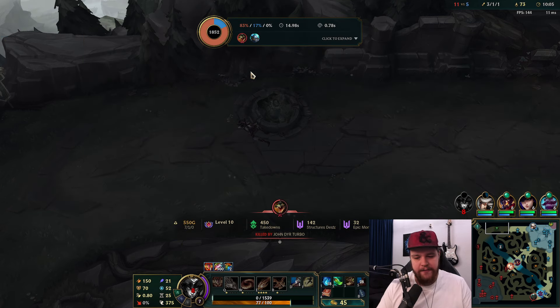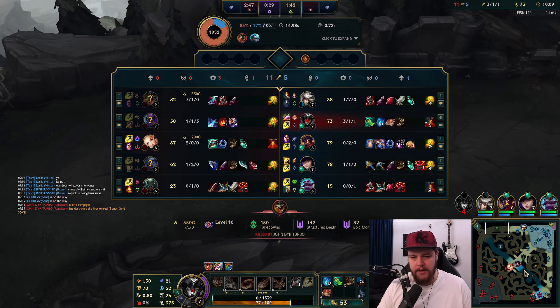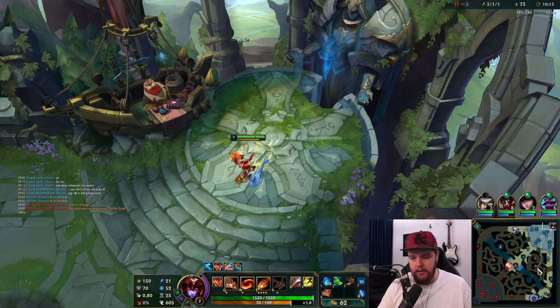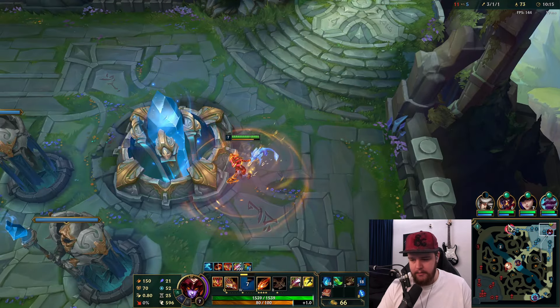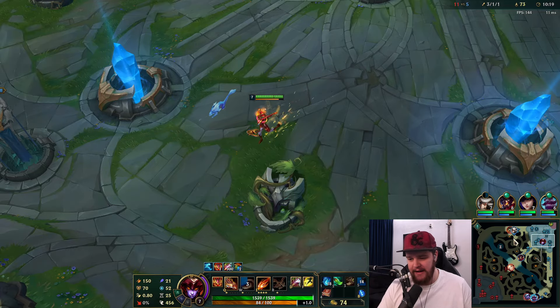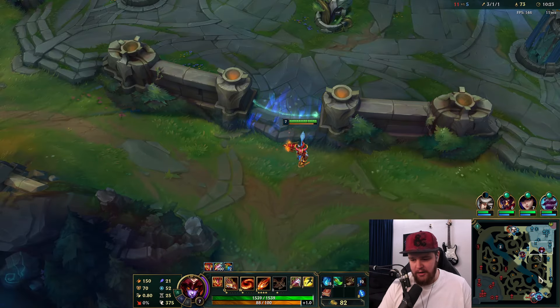I really shouldn't have tried it. I thought it was doable because I thought Renekton's ultimate would be down considering the situation, but this Camille does nothing. This just isn't going to happen.